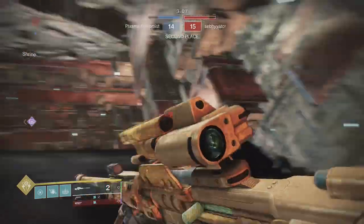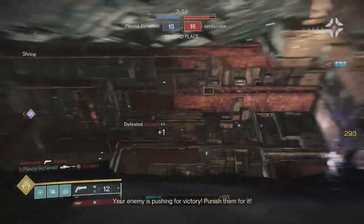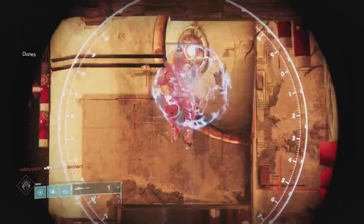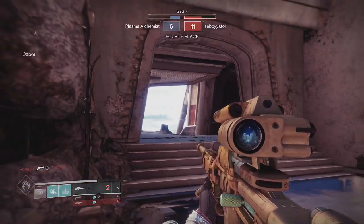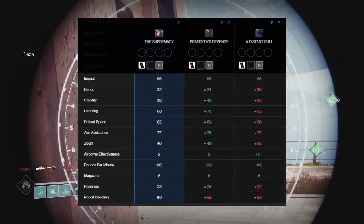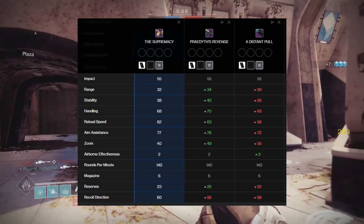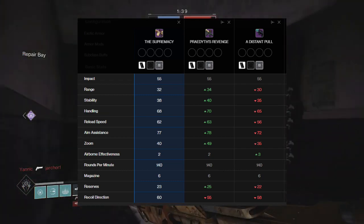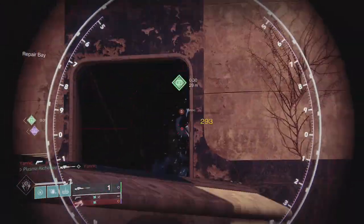It also has a strong base aim assist stat of 77, which can be nearly maxed out with other factors. Unlike other rapid fire sniper rifles of the same slot — such as the recently released Distant Pull and Praedyth's Revenge — it can roll Snapshot Sights. Doing a direct comparison, Distant Pull has inferior stats. Praedyth's Revenge does have overall better stats, but when you take into account the perk pools, Supremacy has better.